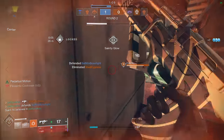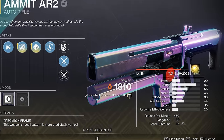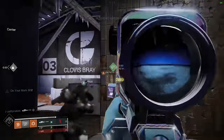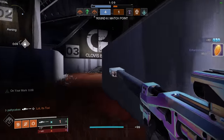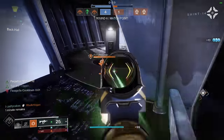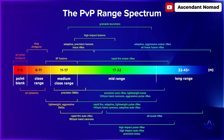To quickly wrap up the weapon stat section, the last thing I want you to pay attention to is range — and this isn't purely about the weapon range stat itself, but the entire category of weapon you're working with. If you want to be successful in PvP, you need to be mindful of the potential range you're dealing with. Even if your aim is dead on with an SMG, if you're fighting at 50 meters away, you're probably not going to be very effective. My buddy Ascendant Nomad made an awesome infographic with all of the weapon types in Destiny 2 and their effective ranges in PvP — it's worth taking some time to study, and I'll link to his original Twitter thread in the description.